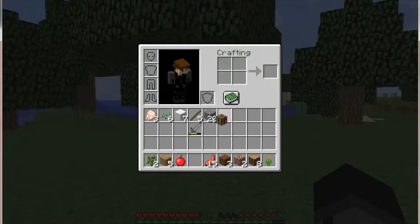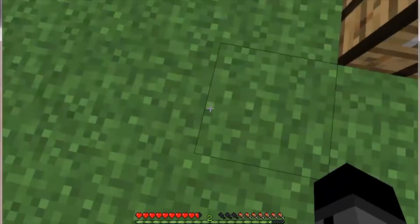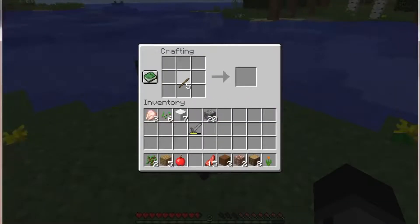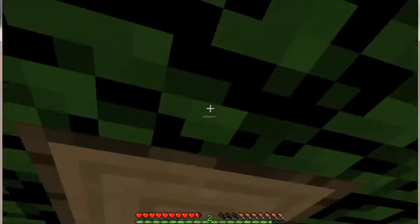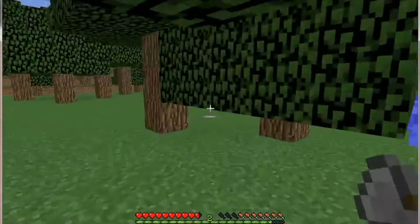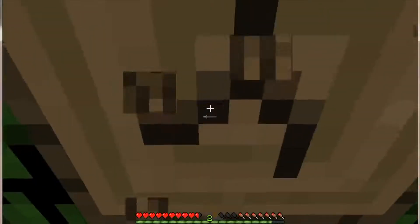I'm going to put down the crafting table. I think this might be where I want to put my house, so let's put this here and make an axe. Now I'm going to cut down some trees — trees will be easy to cut down because I have a stone axe, not a wooden one.